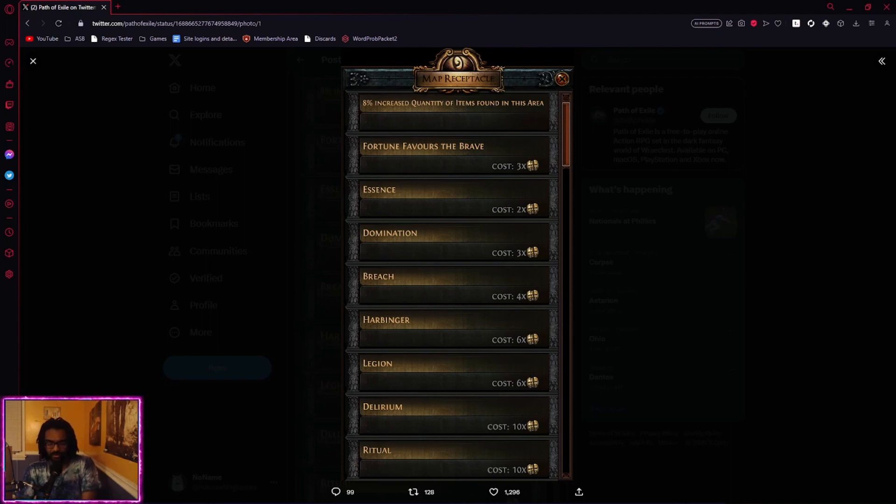Alright, let's get to the big ones — Legion, Delirium, Ritual. What a banger. There's probably a little gripe that Harvest isn't in here, but we've had enough league-of-Harvests to last everybody a couple lifetimes. Besides, Sextants still exist to force all types of things anyway. These are just things you can force outside of the Sextant system.